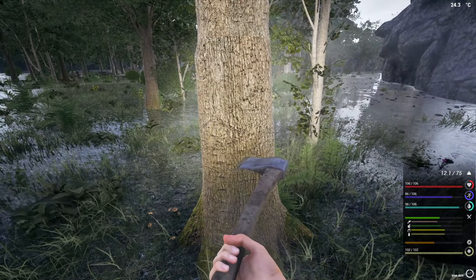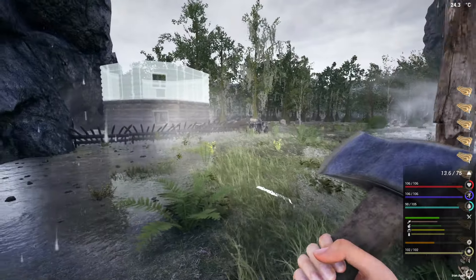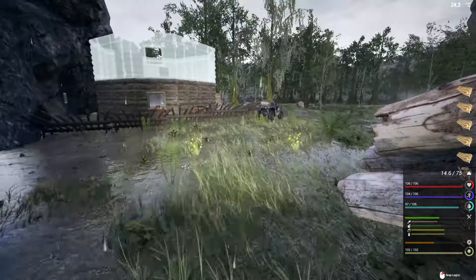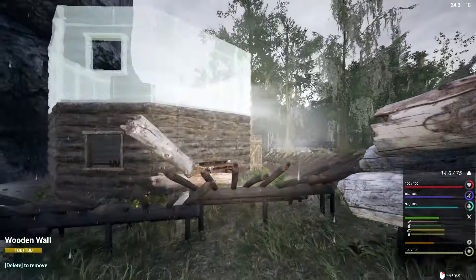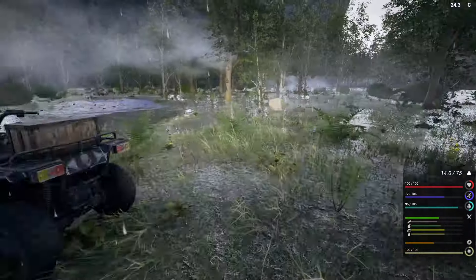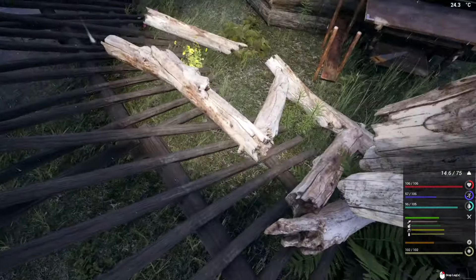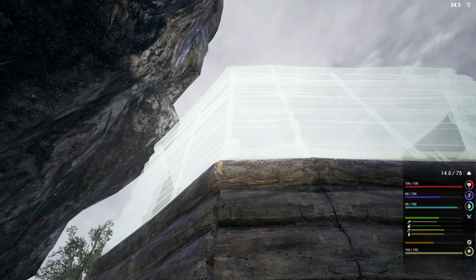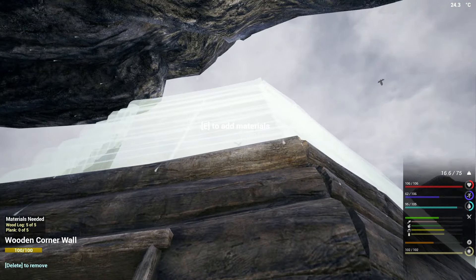I am going to put our ladder going up here. For that we're going to need these. If I can get a better idea of all the resources I'm going to need to come back and do what I want with this place, it's going to be a lot easier. But right now I have no idea because I don't know what we have over here. We need sticks — that's ten of them — okay, grab more of that.